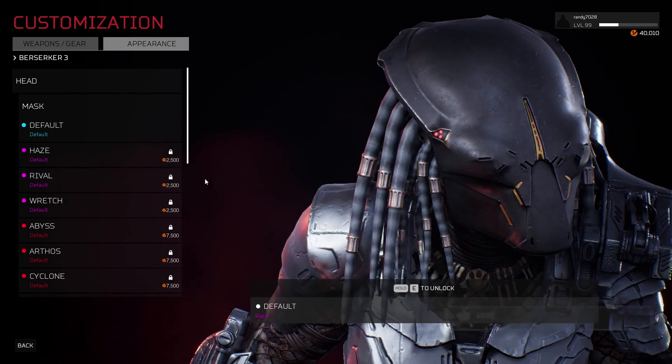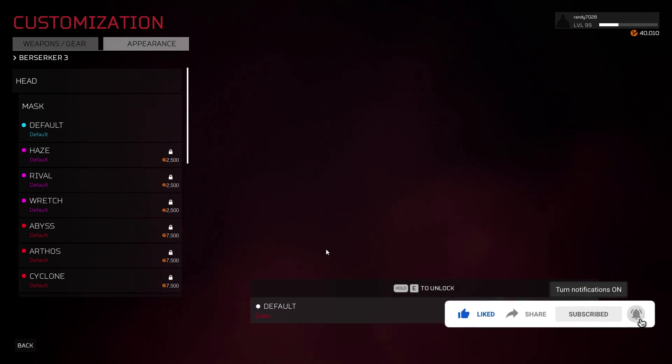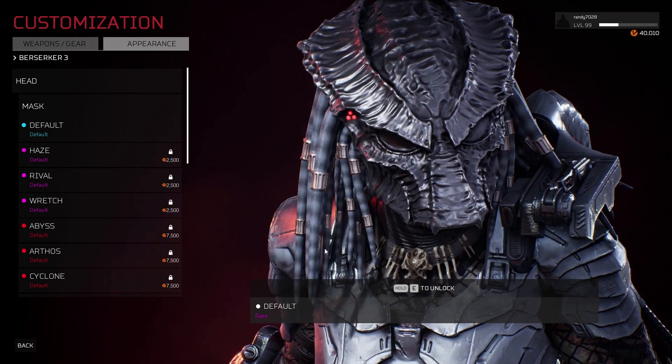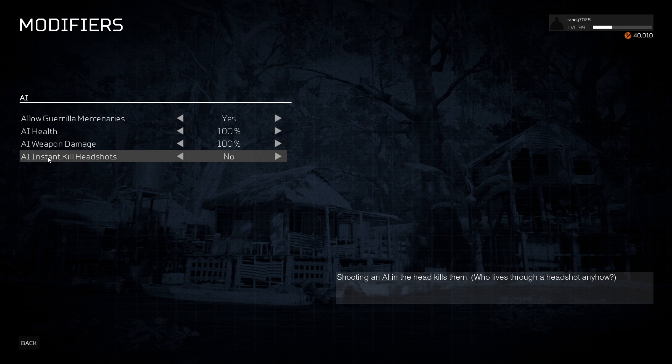Custom private matches are now available by selecting the modifiers button while in the private match menu. You can access the new options for Hunt and Clash. There will be a list of categories that can be modified, as well as some preset custom matches that are also available.